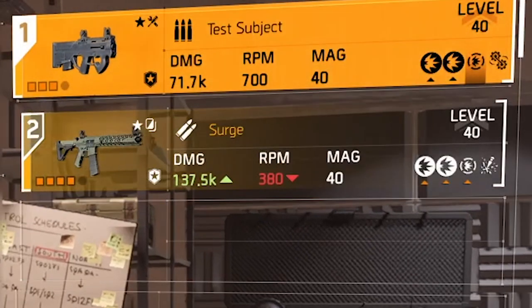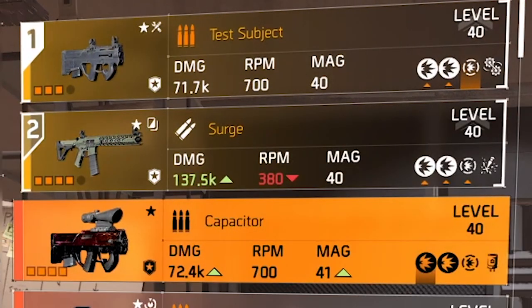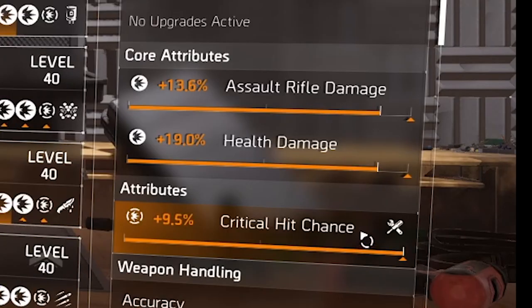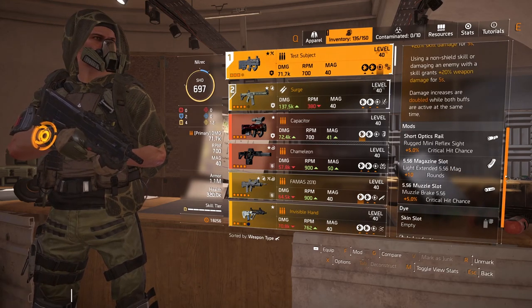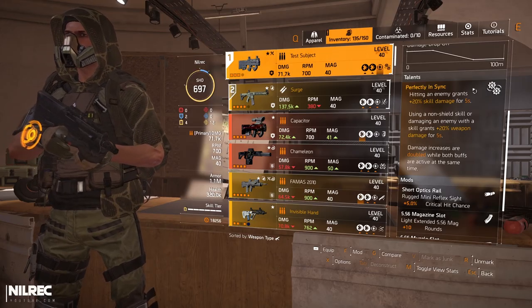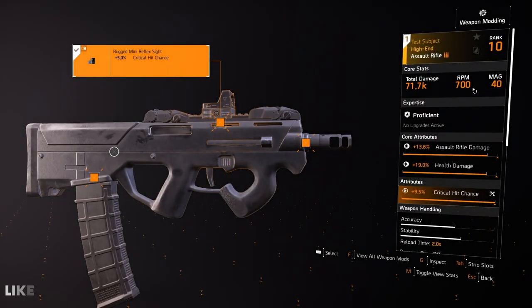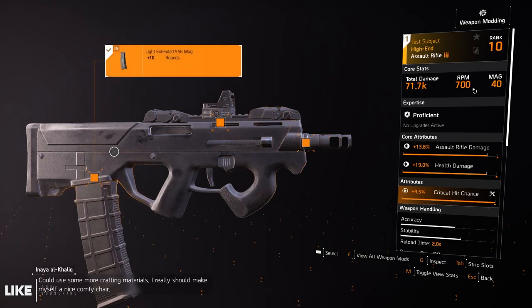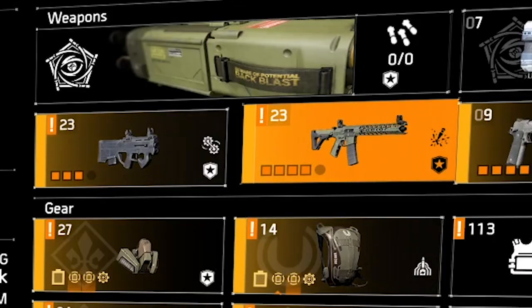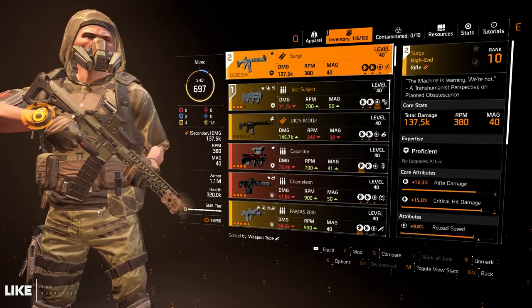For the main weapon, I decided to go for Test Subject, but you could use Capacitor. Test Subject has assault rifle damage, health damage, and critical hit chance. The most important thing is the talent: Perfectly In Sync — hitting an enemy grants 20% skill damage for five seconds, and if you use a non-shielded skill or damage an enemy with a skill, you get 20% weapon damage for five seconds. When both buffs are active, you get double the amount.